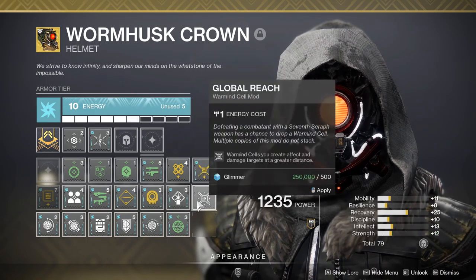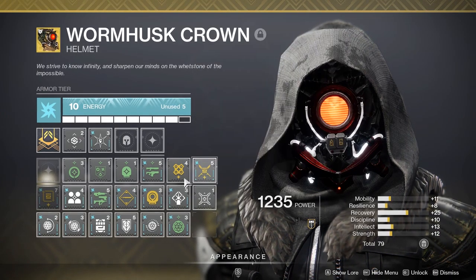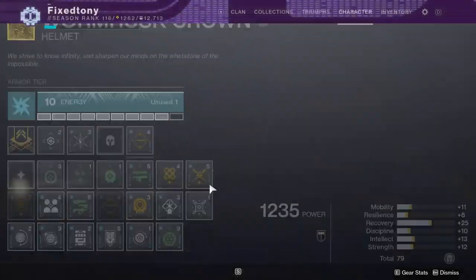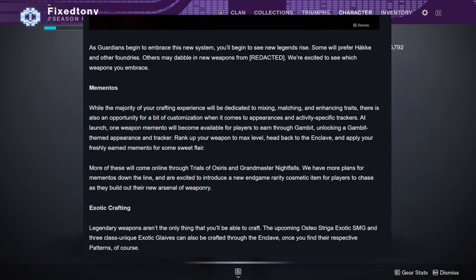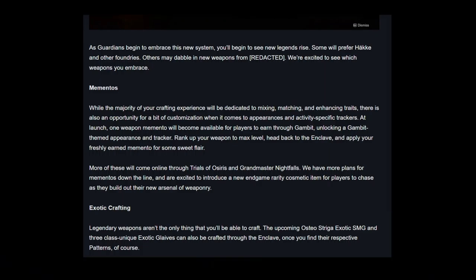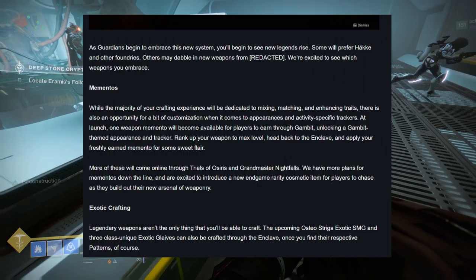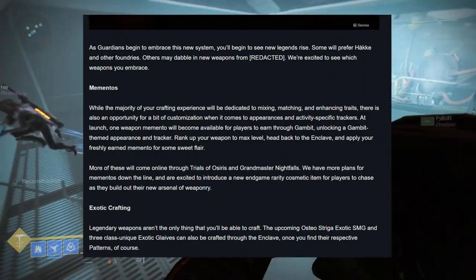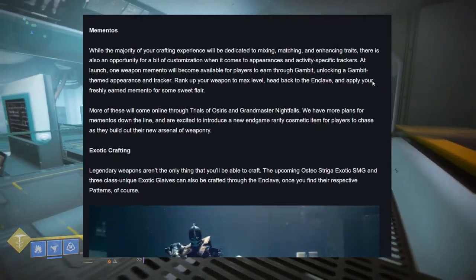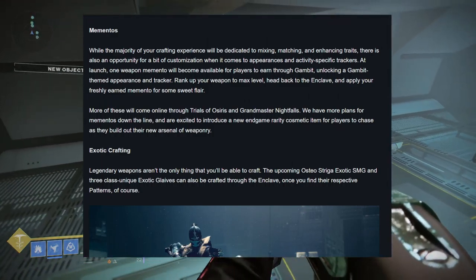I did not expect weapon crafting to be this in depth, considering what we saw in Curse of Osiris. Thank God it's not like Curse of Osiris. As Guardians begin to embrace this new system, you'll begin to see how legends rise. Some will prefer Häkke and other foundries. Others may dabble in new weapons from a redacted source. I'm excited to see what 'redacted' means.